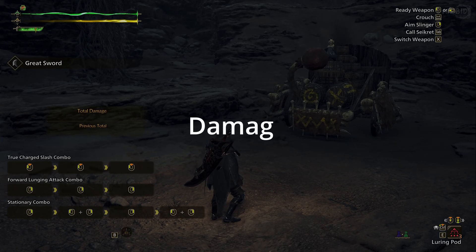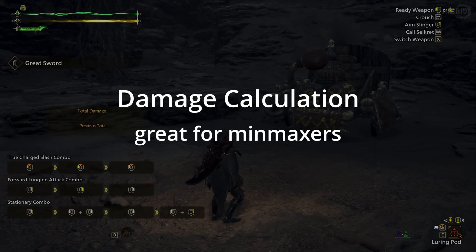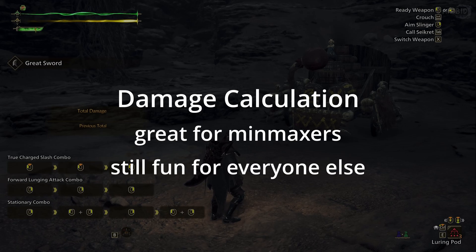Howdy hunters! Let's talk damage — specifically, damage calculation. Keep in mind that none of the info I'm about to get into is remotely necessary for you to play or enjoy the game. This is just something that I and many others find interesting, and it can be fun to toy around with. If you're a min-maxer, you'll definitely want to know this, and if you don't care about min-maxing, you might still find it interesting, so I hope you stick around.